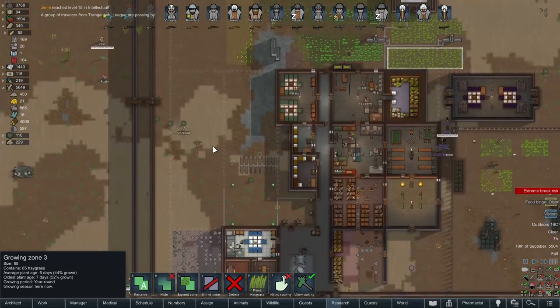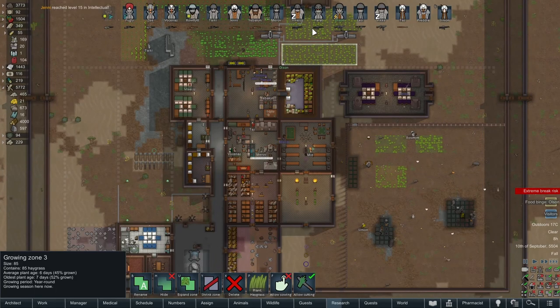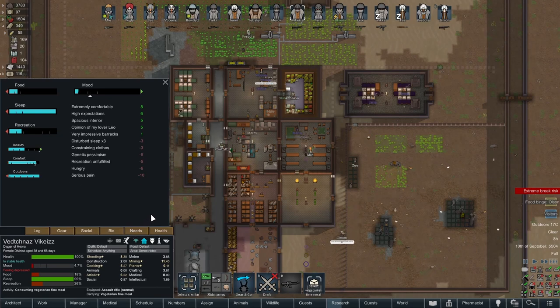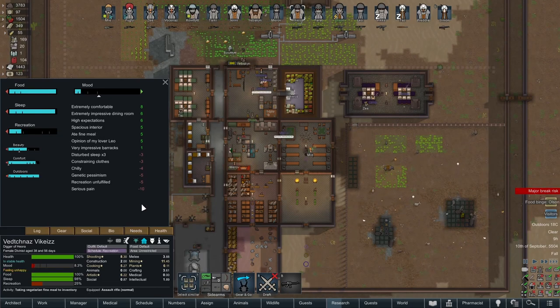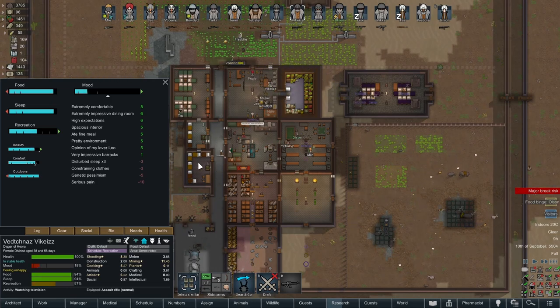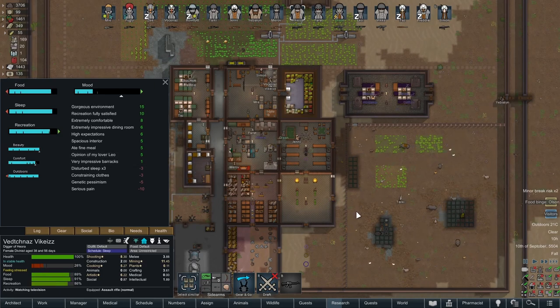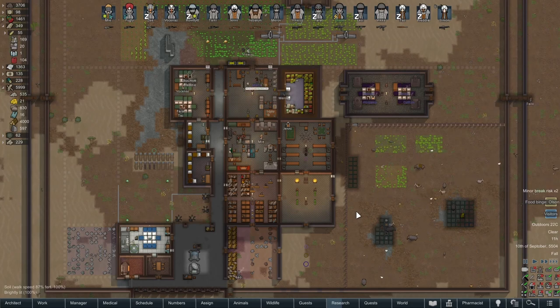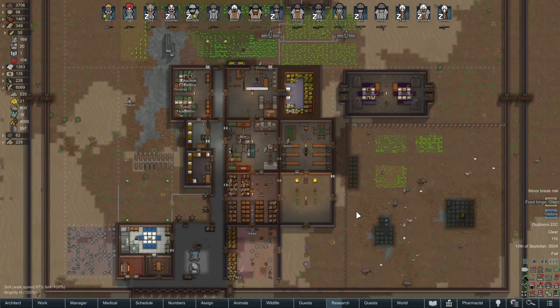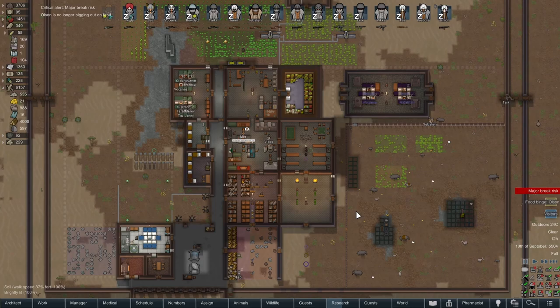We'll be putting that in. Extreme breakdowns, serious pain — recreation, just relax a bit. Watching television — okay, that should help. Okay, with our caravan back I think it's time to put a cut in. So this is RatherBedInThis, and I'd rather be playing RimWorld — but it's time for me to go, so see you next time and goodbye.